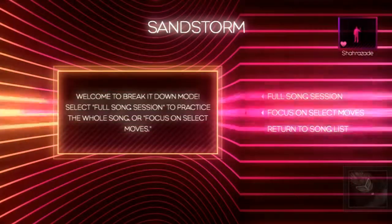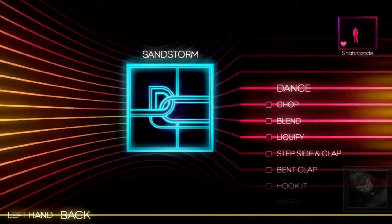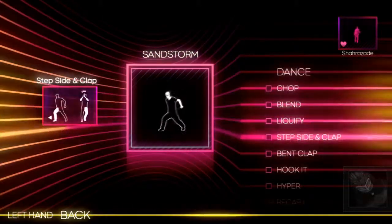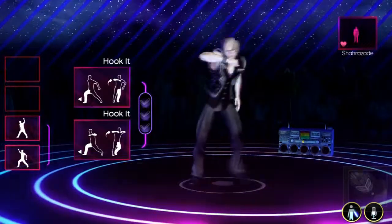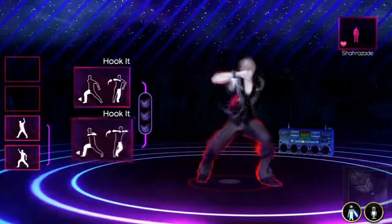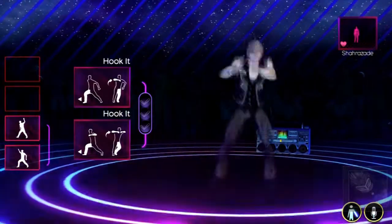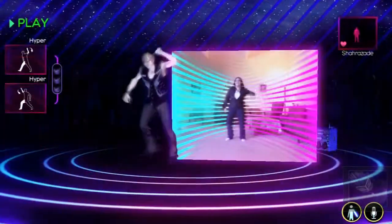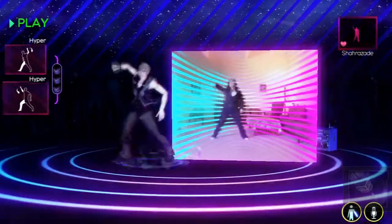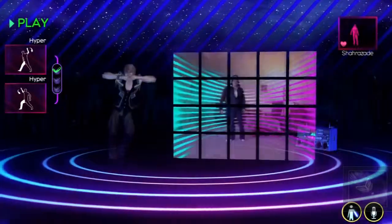For you perfectionists out there, you'll certainly appreciate the Break It Down mode. In this mode, you can pinpoint moves to work on and have the game show you how each is done perfectly. There are plenty of voice commands that enhance this mode, such as Slow Down or Go Previous. My favorite is the Record Video command, which allows you to see a clip of yourself placed next to the in-game dancer and see if you are properly syncing up.